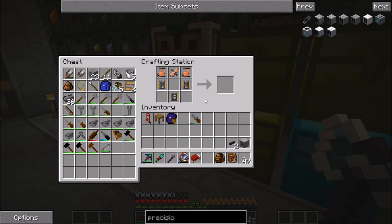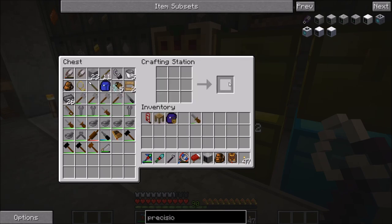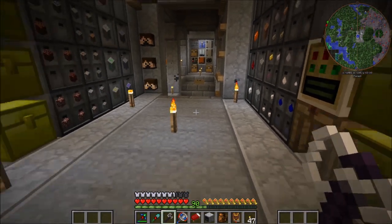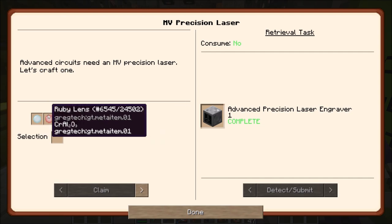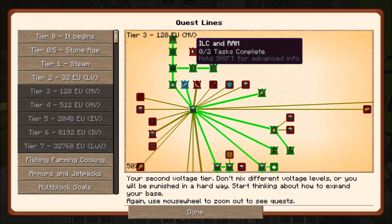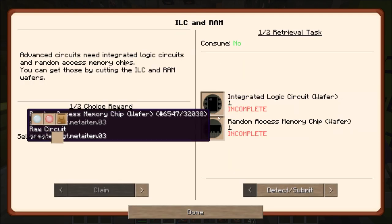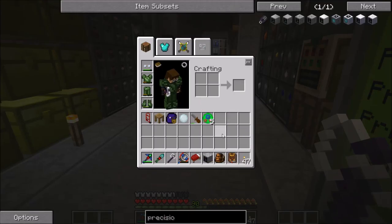Those are my last good circuits, so that will be the last MB machine I'm making for some time, as the circuits are pretty expensive, especially the diodes. That quest is complete as well. I think the diamond one probably. Let's clean that — that is pretty much exactly what I want to make, so let me quickly set up this engraver.